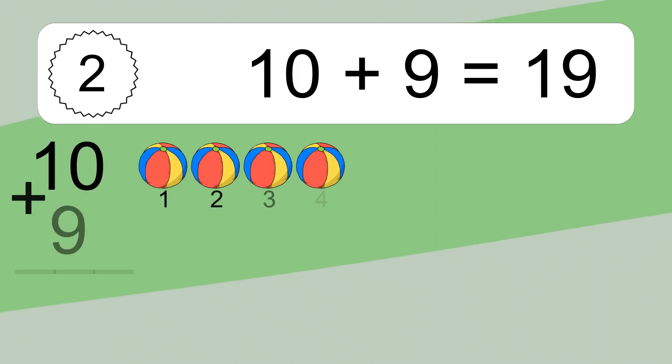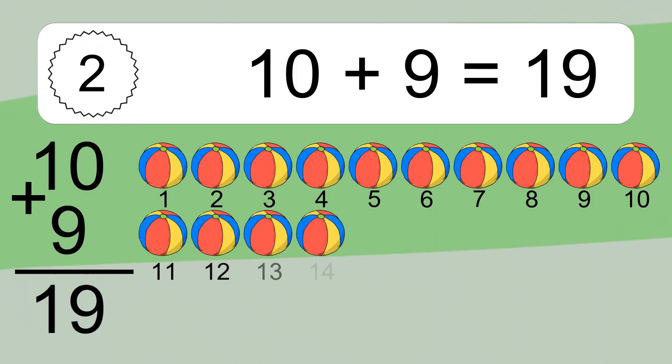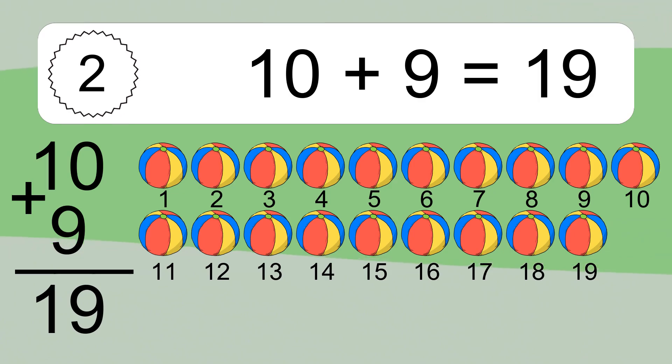10 plus 9 equals what? 10 plus 9 equals 19. Let's count it: 1, 2, 3, 4, 5, 6, 7, 8, 9, 10, 11, 12, 13, 14, 15, 16, 17, 18, 19.